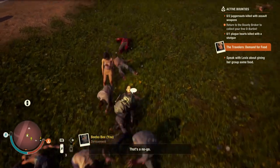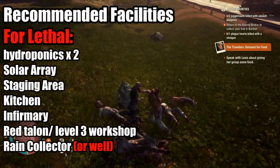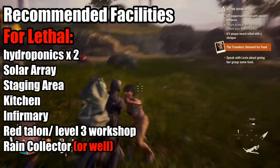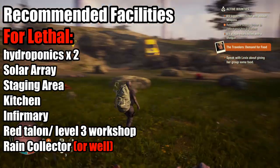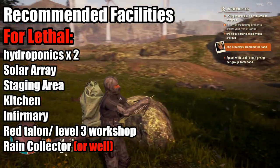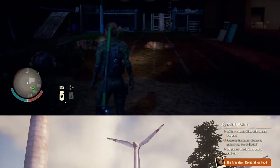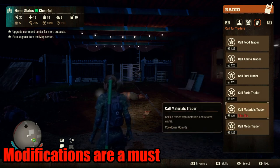Do you have a formula for the facilities of a proposed base? Absolutely. This will of course be with the intention of creating a self-sustaining base. I highly recommend having two hydroponics, a solar array, a staging area, a rain collector if there is no well, a red talon workshop, and ideally a kitchen. I acknowledge that bedding and kitchens are not always built in, so this formula will alter depending on what is built into a given base. But there is at least one base in each map that can sustain this formula. It is almost paramount that one have a trader as their leader to build a trade depot to acquire the necessary modifications for each of their facilities.